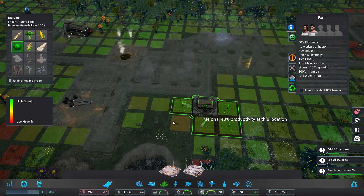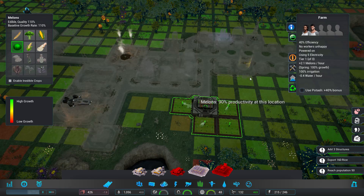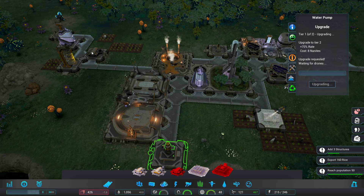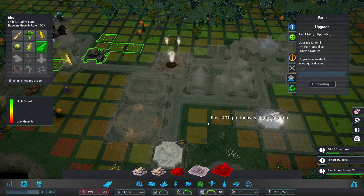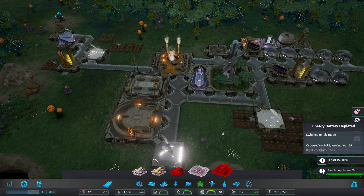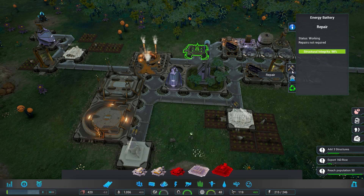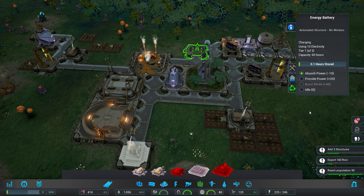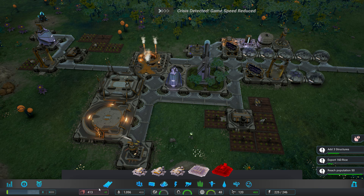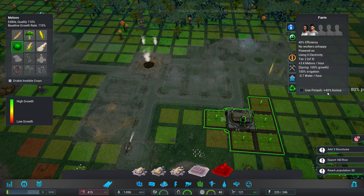We need to upgrade our food production. We have more than enough nanites to do this. Battery depleted — absorb power. There we go. We're concerned about the food situation in your colony. We have it fixed now, settle down. Is everything alright down there?